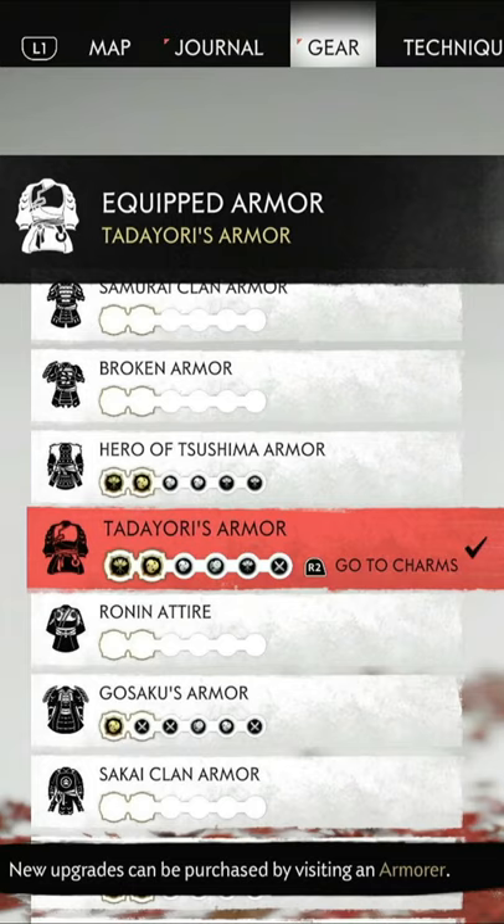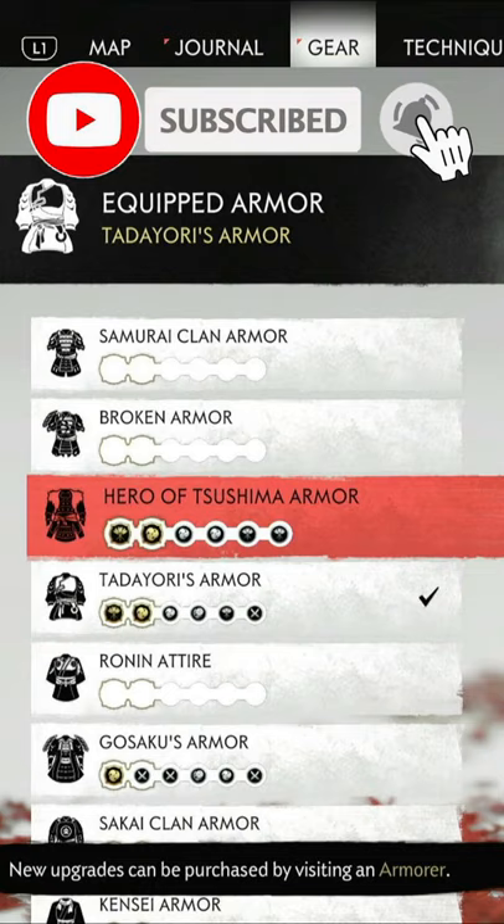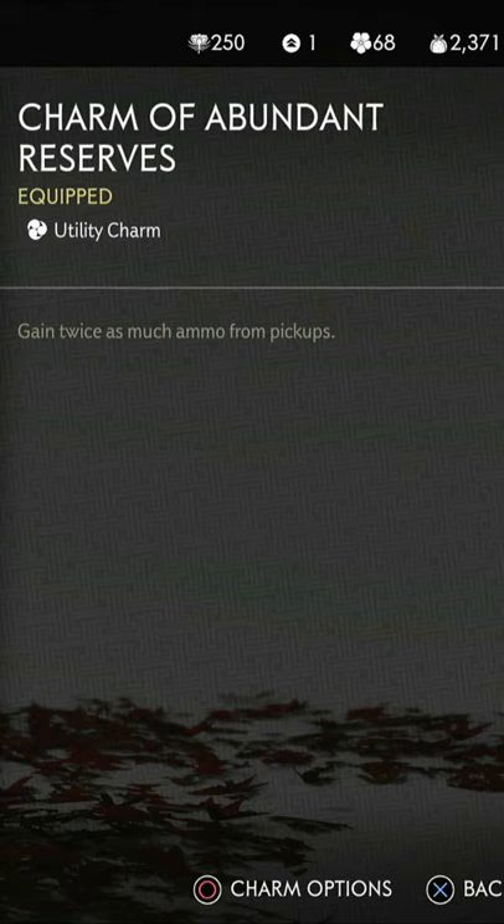First off, you're gonna need a few things: a spare armor — in my case a Hero of Tsushima armor — and the following charms. Sigeru Sight is optional, but Charm of Abundant Reserves, Fortune, and Swift Return are all required.